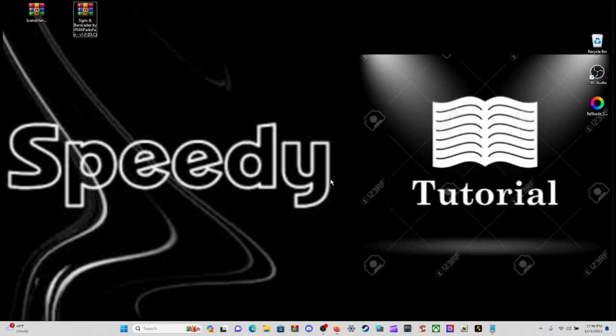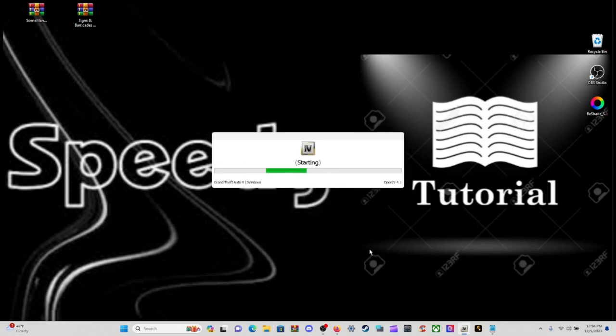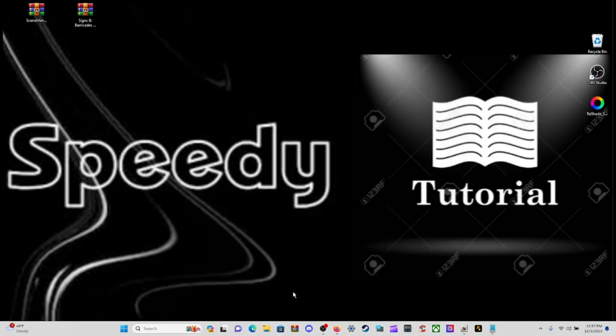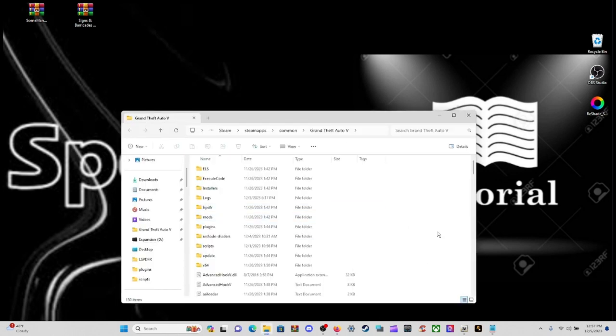We're going to need OpenIV and our main directory. Come down here and open up OpenIV, click on the Grand Theft Auto 5 Windows option and click on that. While that is loading, go ahead and minimize OpenIV and come down here to your main directory. If you right-click on File Explorer and have it pinned to Quick Access, it should be right there — that is your main directory to Grand Theft Auto 5.